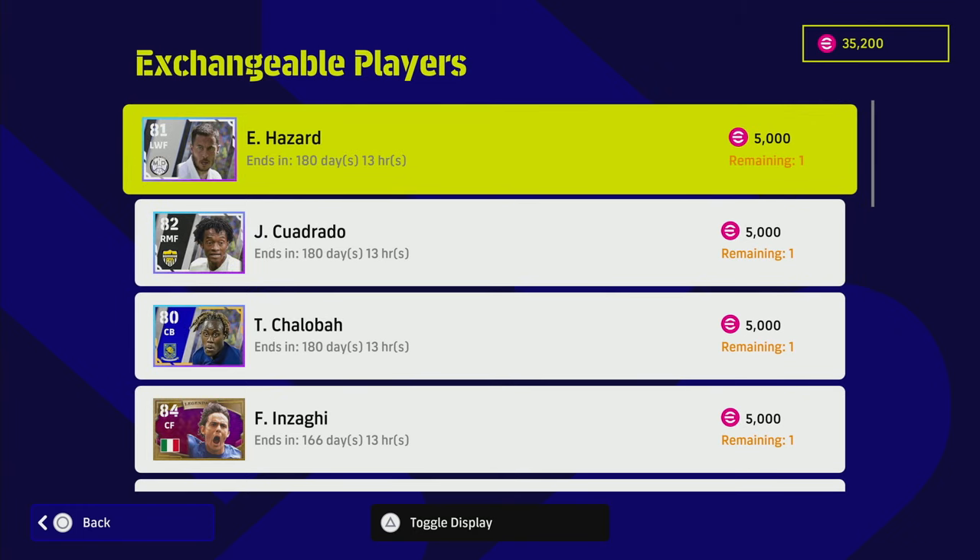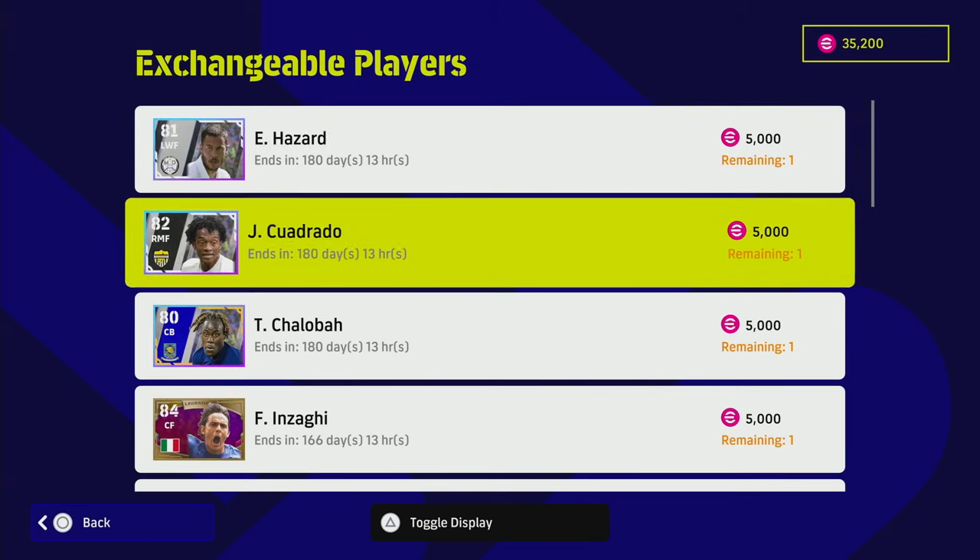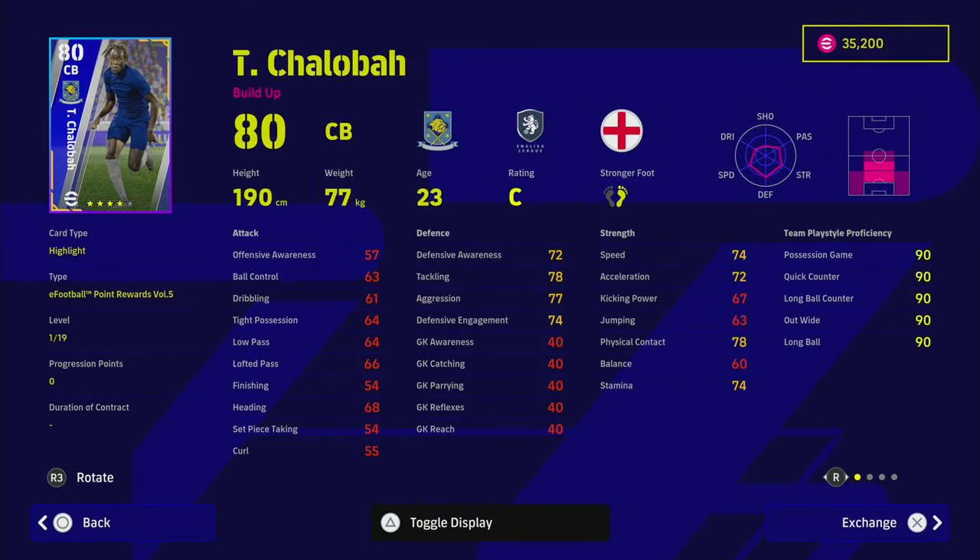I'm going to go through them, give you a look at their stats, a training guide, and a couple of thoughts. I'm also going to give you a really top-class alternative to Hazard, who is Brahim Diaz from AC Milan. He's a really fantastic player, but we are going to start with Chalaba.